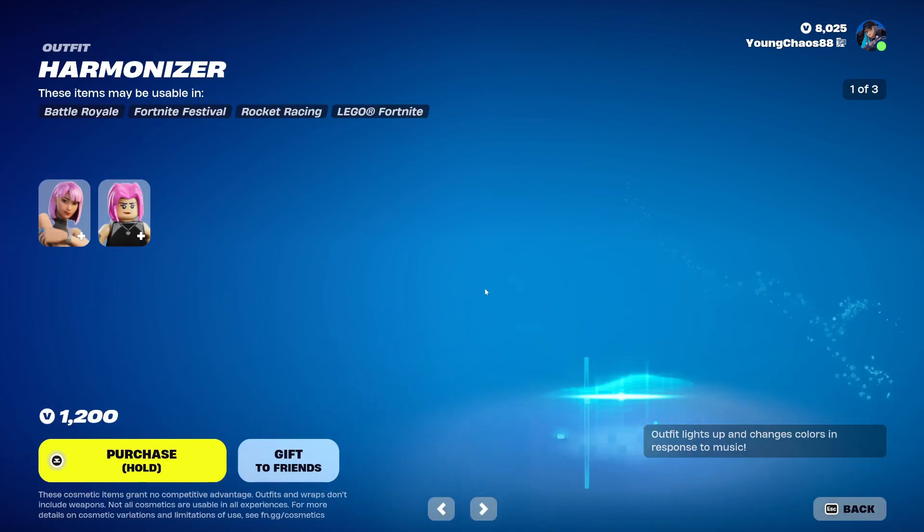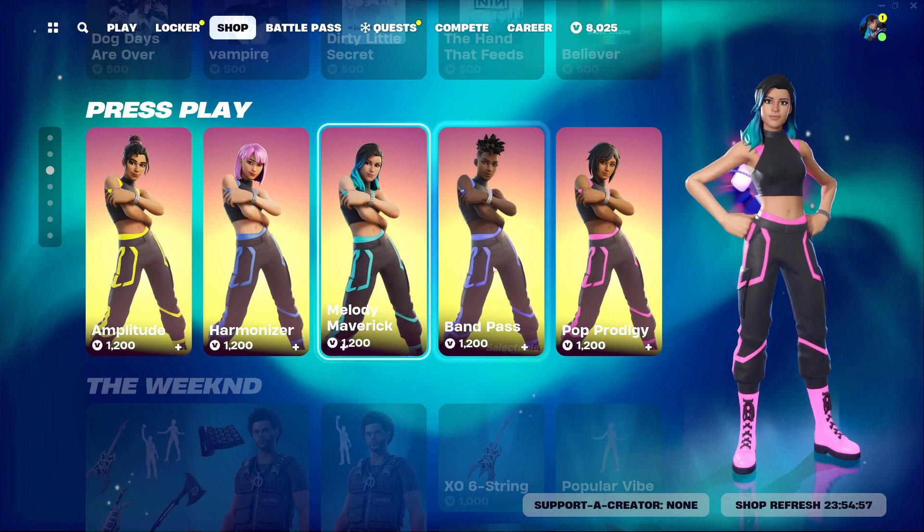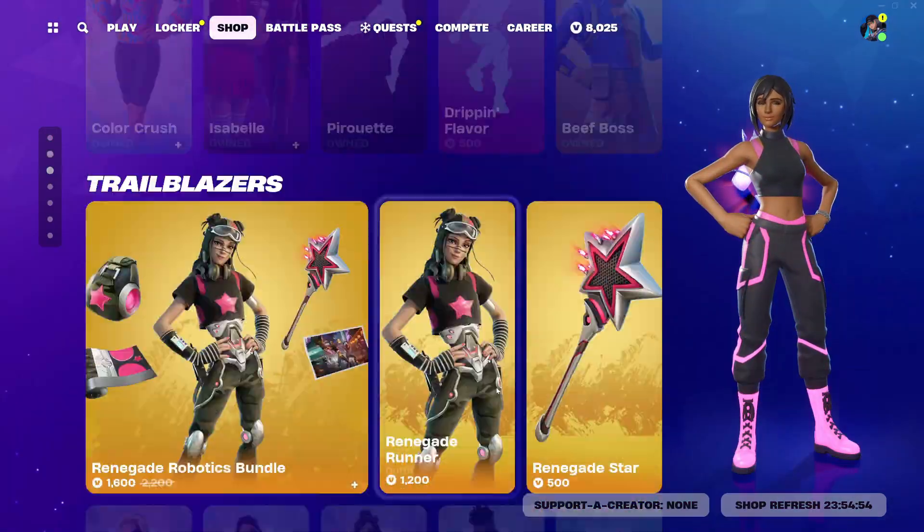We also have a Lego variant for the skins. We have Harmonizer, Melody Maverick, Bandpass, and Pop Prodigy. These are all 1,200 V-Bucks, by the way. Pretty cool skins right there.